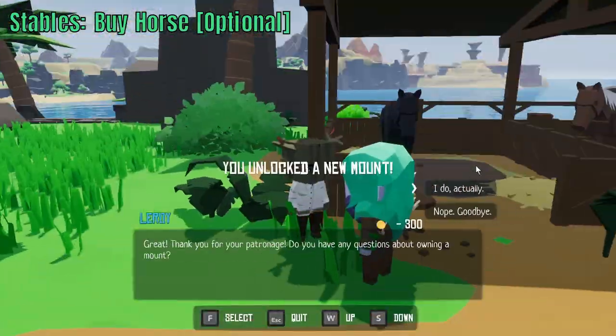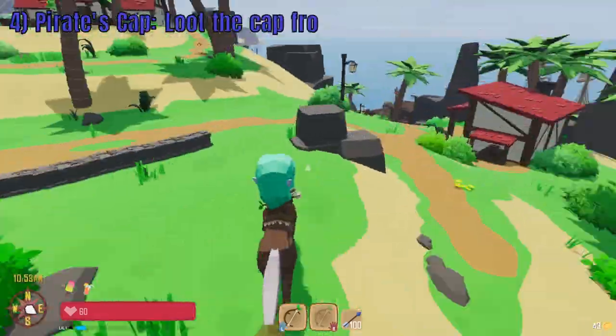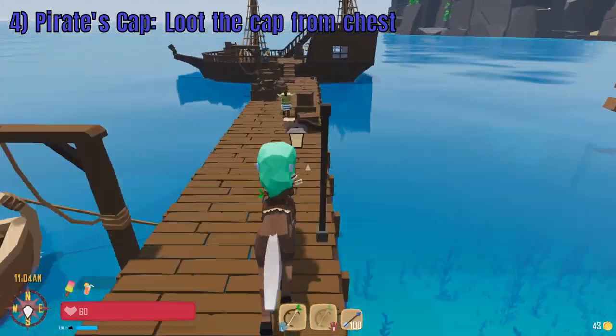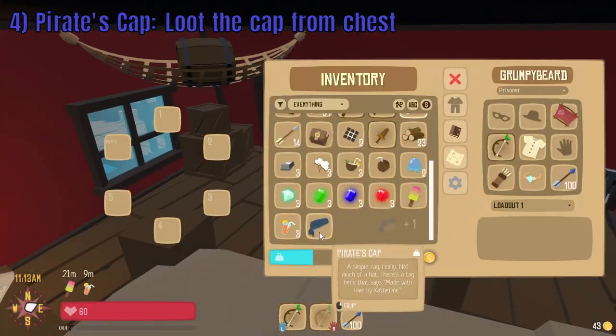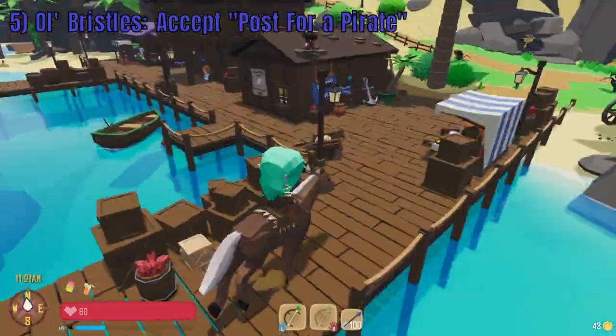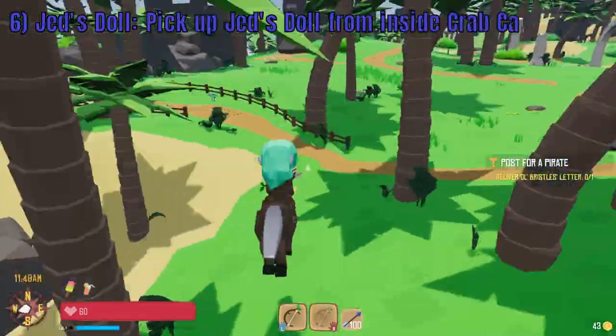At the tavern near the stables you will find Fitz. Pick up the smuggler key from his belt and head down to the docks. Here you will loot the pirate's cap from a chest on the rat tail ship. Next, locate Ole Bristles and accept Post for a Pirate. From here, head west towards the beach where you will find Crab Cave.